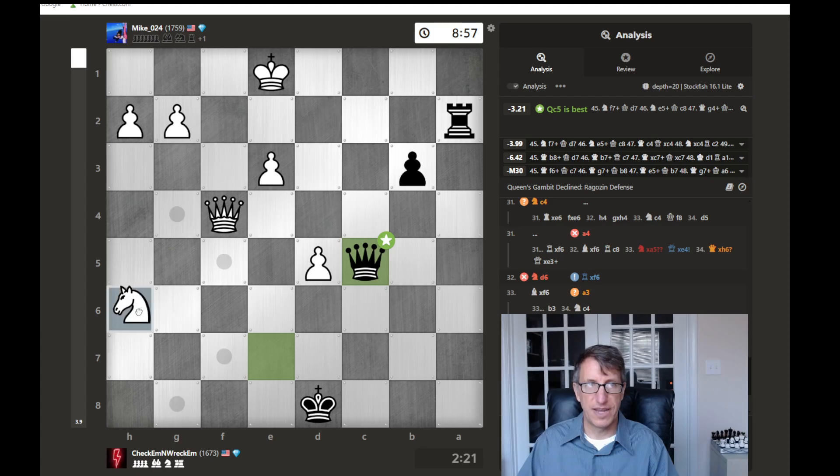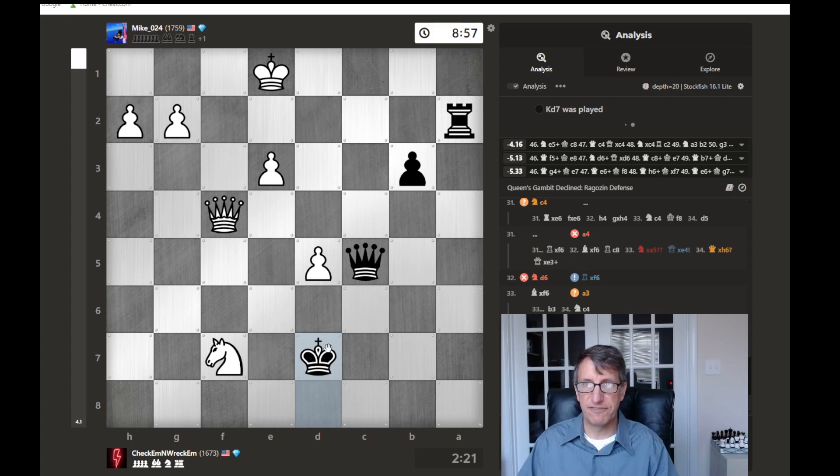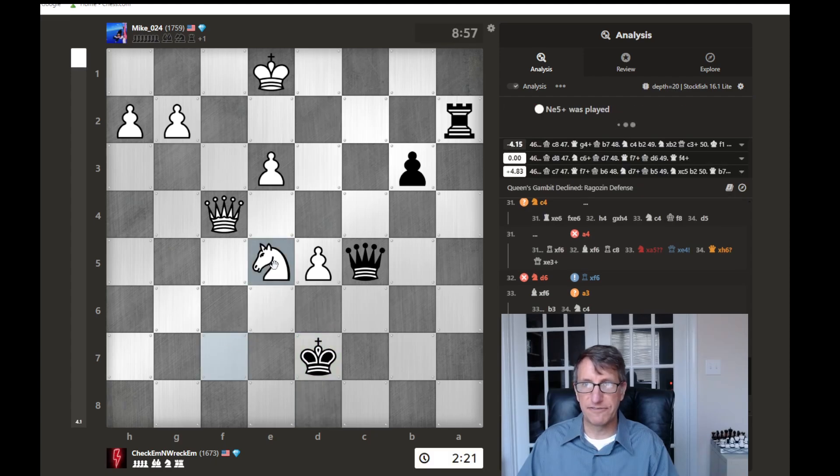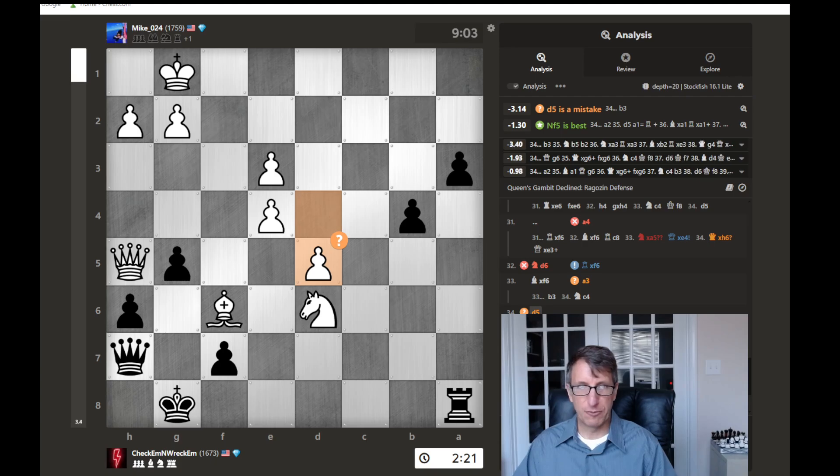Knight to F7 check, King to D7, Knight to E5 - this would have just been chaos. What could have just chased me all over the place, but then I have these passed pawns threatening. What happened in the game? We had D5. I push forward here, and then the queen jumps up here to help stop things.